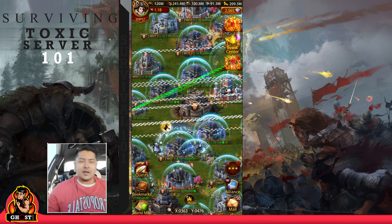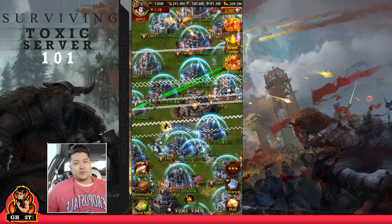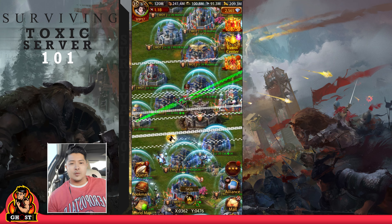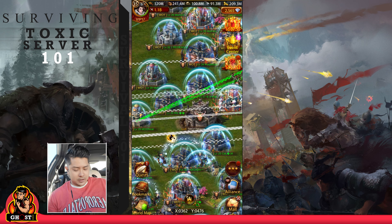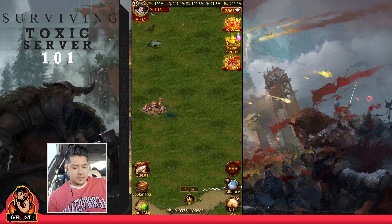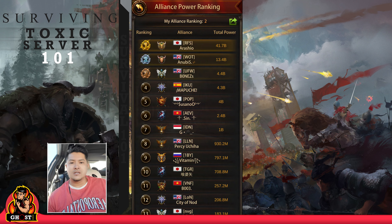If you are playing on a server that has two big alliances, and one big alliance is picking on another — for example, here in Evony we are currently doing SVS. Let's go into our enemy zone and look at ranking by alliance power. We have two top alliances: one at 41 billion power, the other at 13 billion. RFS is the strongest alliance on server 223 at the moment.